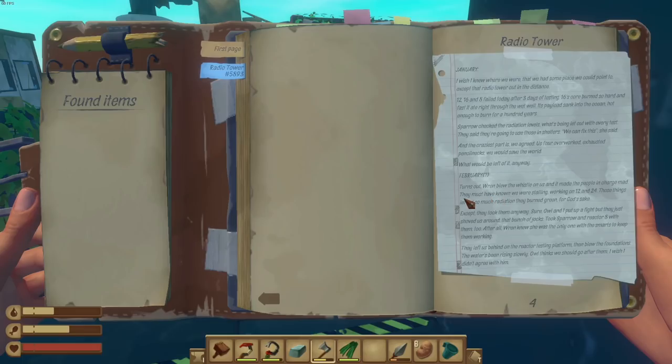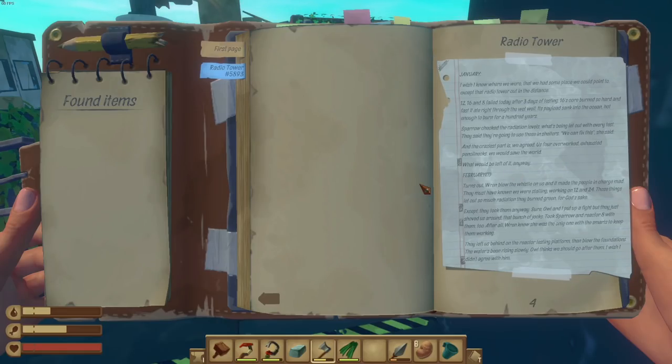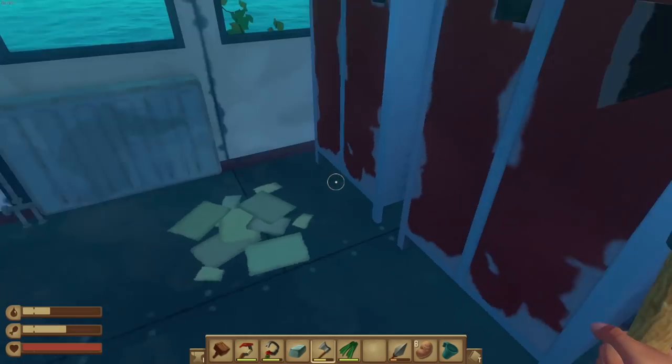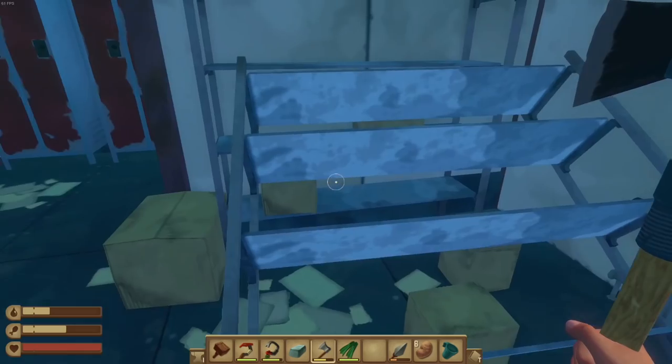'February — turns out Ren blew the whistle on us and made the people in charge mad. They must have known we were stalling, working on 12 and 24. Those things let out so much radiation they burned green. They took them away and left us behind on the reactor testing platform, then blew the foundations. Water is rising slowly. Owl thinks we should go after them — I wish we didn't agree with them.' Oh goodness.